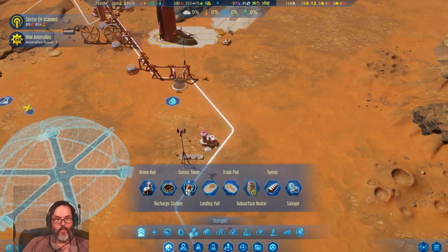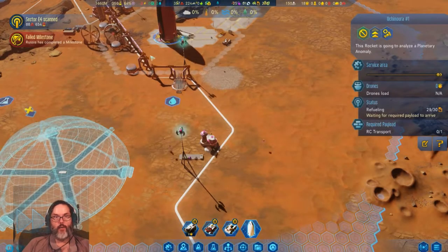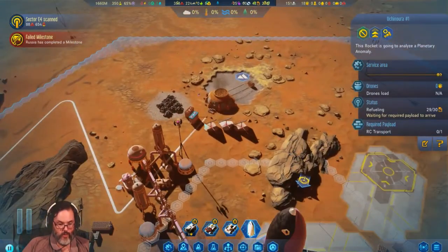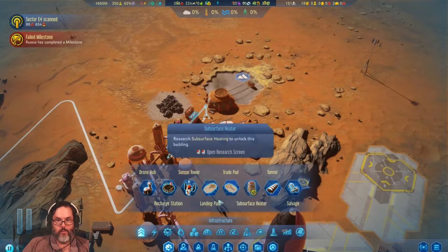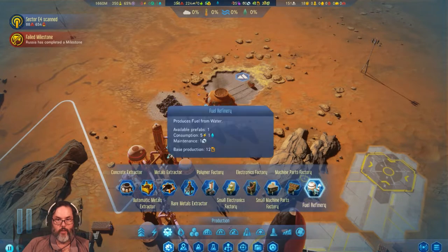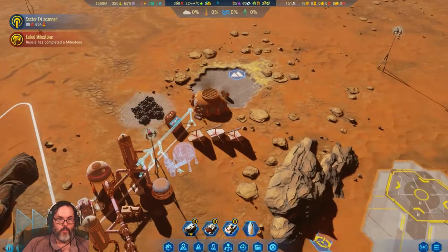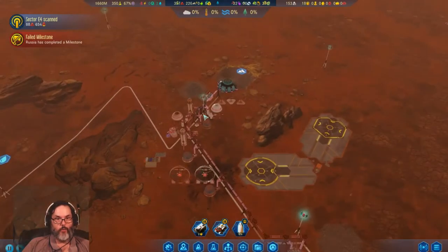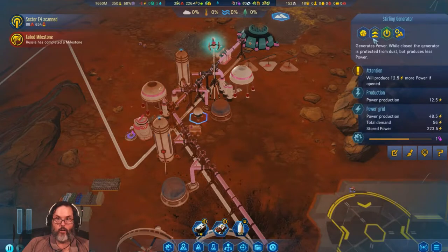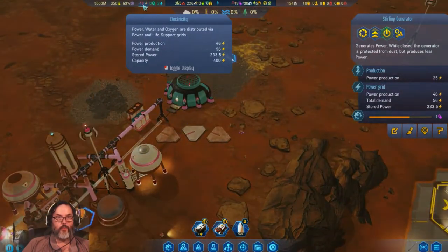Good to go, let's drop that out over here. I'm gonna go ahead and add this down like that — there it is, that's what I wanted. We're gonna swing this around right there — I think that'll work. I've never needed more than two fuel refineries; they usually start cranking out pretty quickly. Let's open up our Stirling generator. We are negative 10 on power.